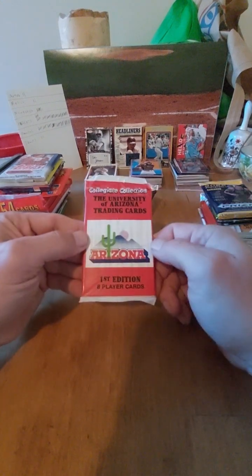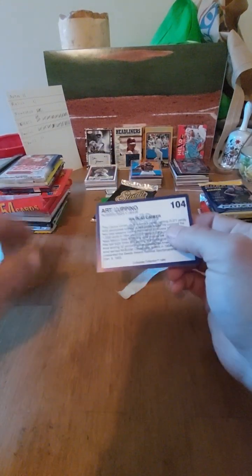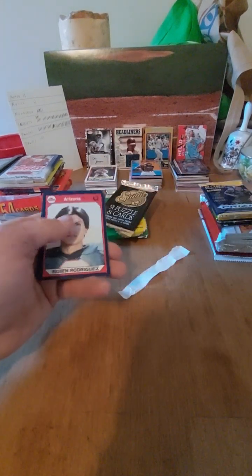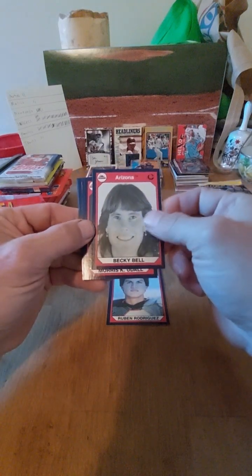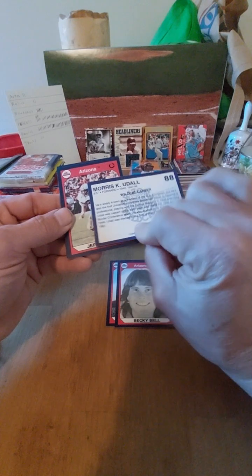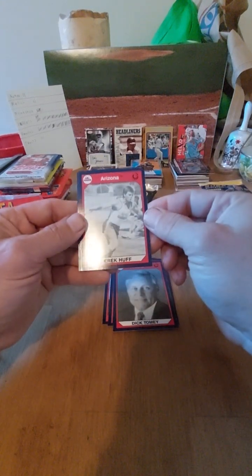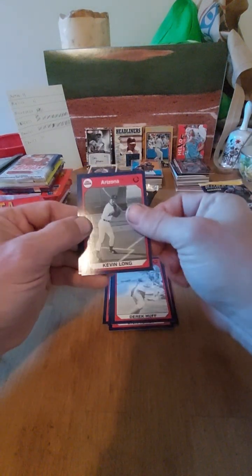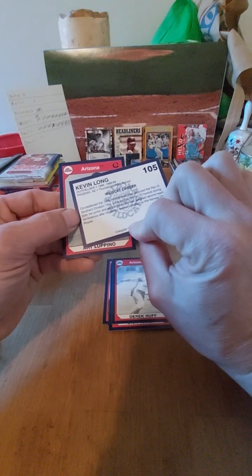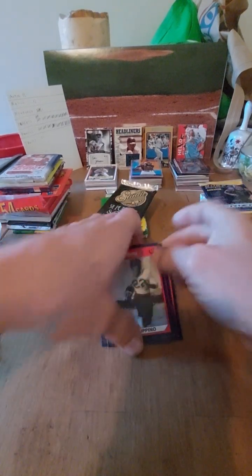Moving on to the Collegiate Collection — we did these before. These are interesting, kind of all different sports with coaches and players. Cards include: a Latino running back, Ruben Rodriguez (punter), Becky Bell (women's tennis), a basketball card from 1948-49, Jeff Kuehl, Dick Tomey (football coach), Derek Huff (track and field), Kevin Long (baseball, 1989), and Art Lupino from the 1950s football. Nice variety of collegiate athletes.